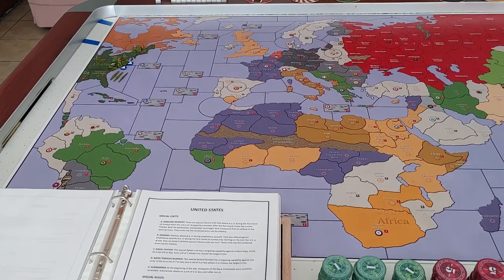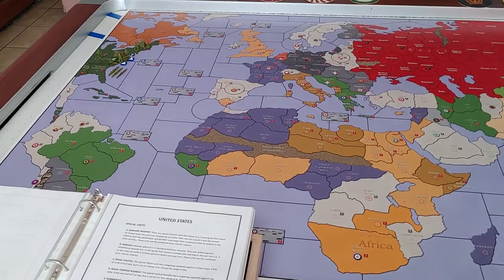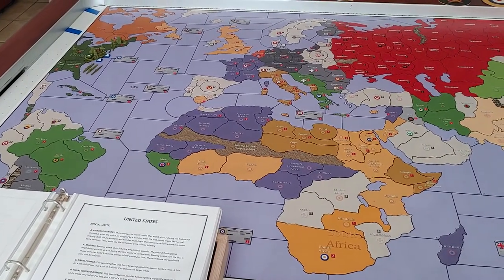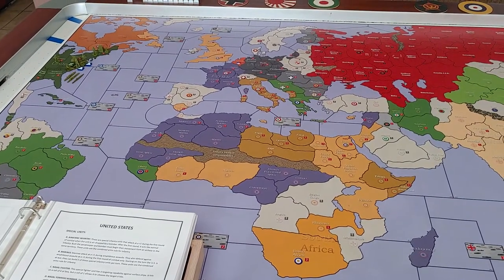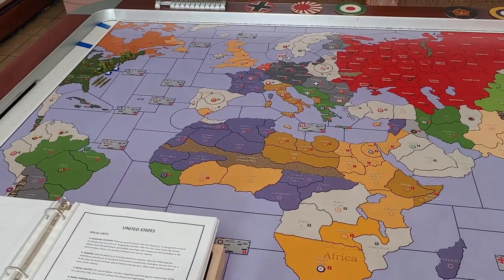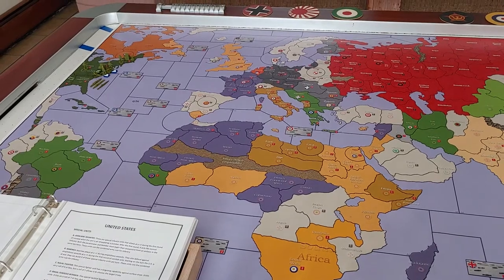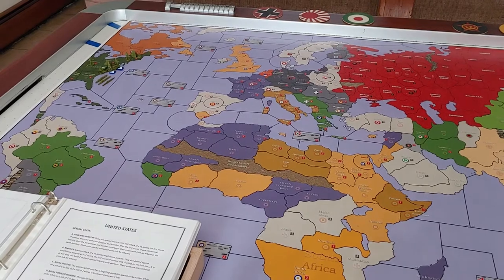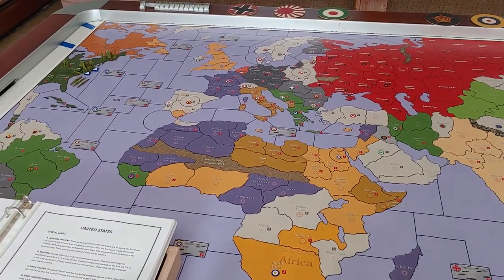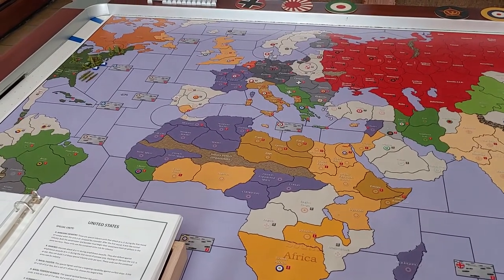The way the United States reaches their wartime income is the same way the Soviet Union does — they roll two 12-sided dice at the end of each of their turns and add that up cumulatively until they reach $80. So it's totally random which turn the United States is able to enter the conflict. Barring being directly attacked, they roll until they reach $80, and the die rolls are cumulative each round. Depending on how you roll, it could take six turns or more, or if you roll fairly decently, they get into the conflict much earlier than the Axis would want.